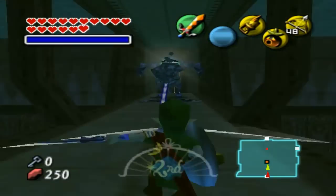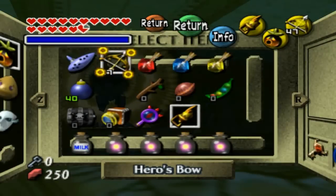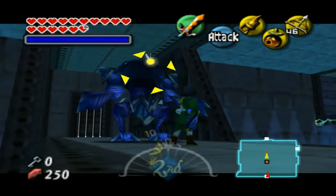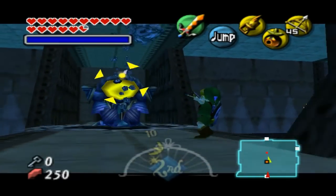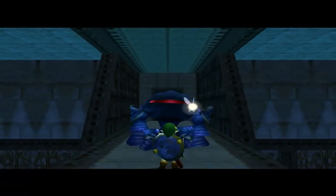I wonder what happens if you shoot him with a light arrow. Oh, it blinds him! Well, I guess we get a free shot off on him then. Maybe not - oh, there we go. Yep, just get up next to him, avoid his hit, and shoot him in the eyeball. Pretty easy.